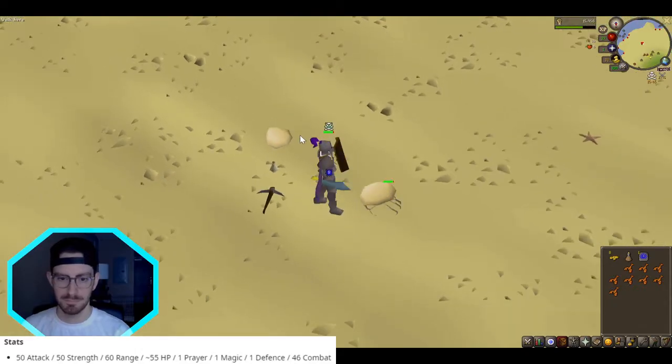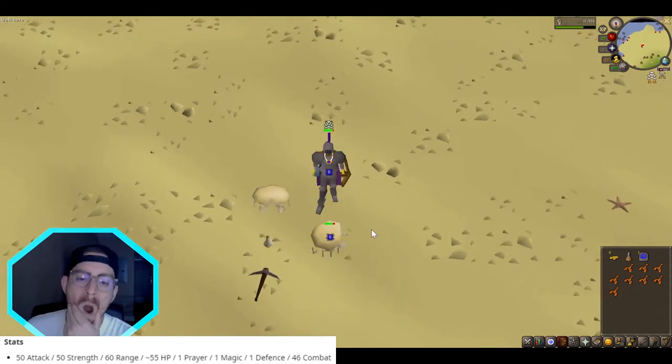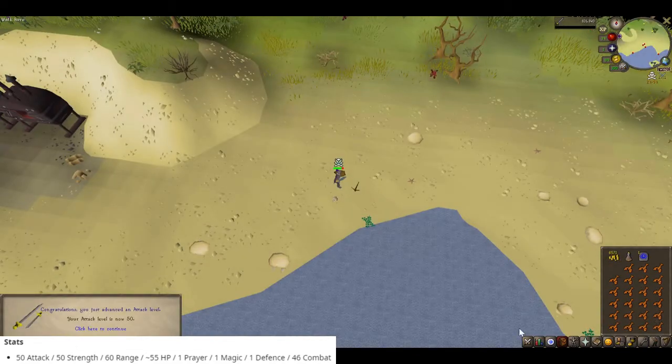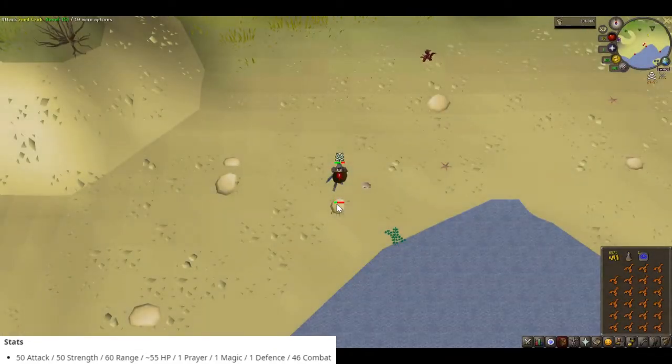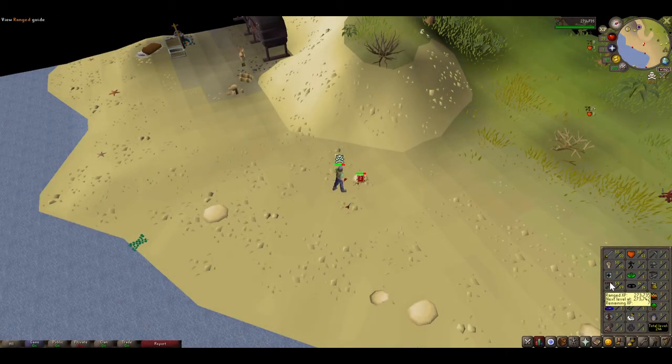Now that we've completed the appropriate quests, we'll be camping at the sand crabs until we have 50 attack, 50 strength, and at least 60 range. And there we go — 50 attack, 50 strength, and 60 range achieved.